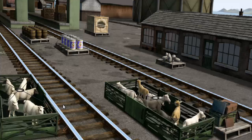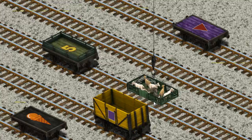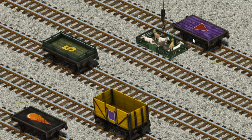It's a busy day at Brendam Docks. Thomas and his friends have many deliveries to make. Diesel must deliver the goats to Farmer McCall's farm. Show Cranky where the goats are. You found them! Let's lift and load. Now the cargo must be loaded. Show Cranky where the purple flatbed is.